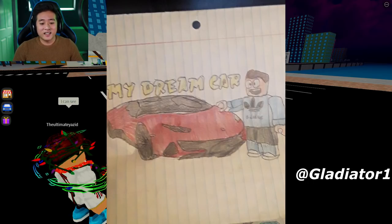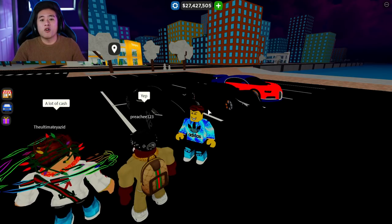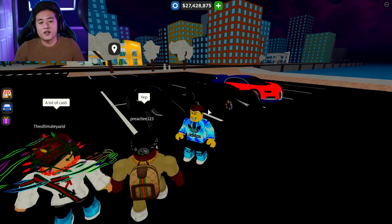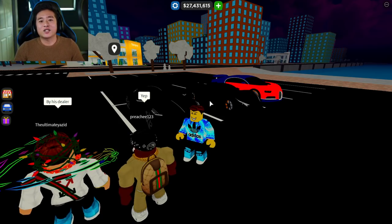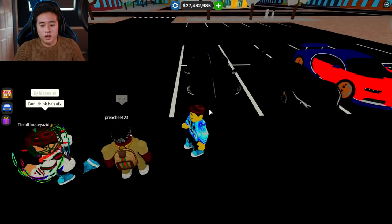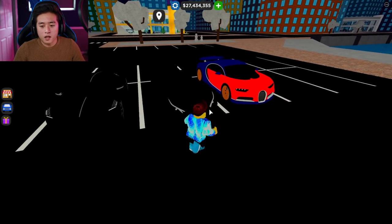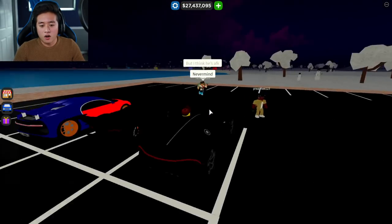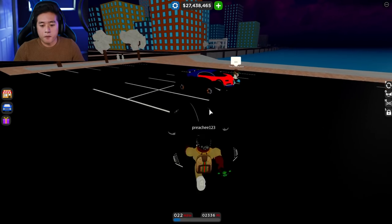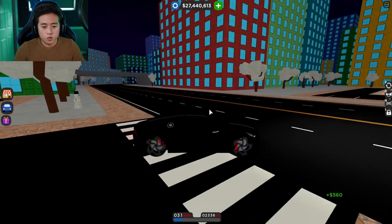We have a fan art of today, and as you guys can see it is so cool — I love how he got the Lamborghini details super nice. I love it! Send me more fan art guys, I'm gonna be linking the Discord down in the description below. Today we have the Lenora out, the new Apollo IE, and the Bugatti Chiron. The developer is actually fixing the Apollo IE — I know it's a little slippery.